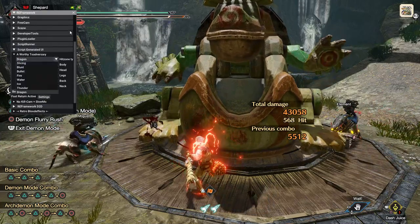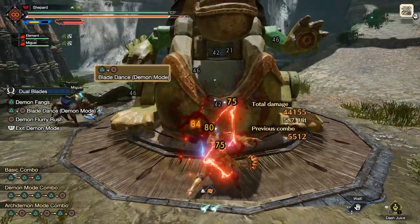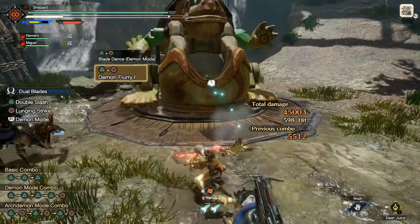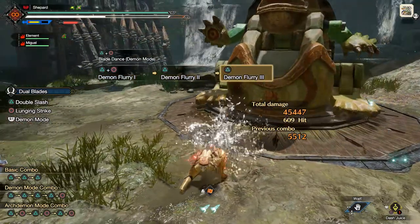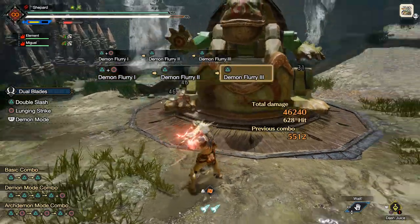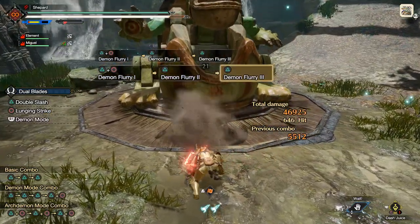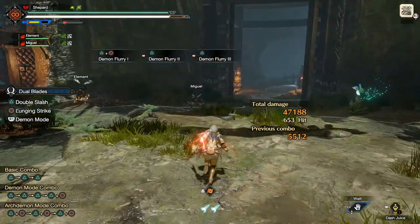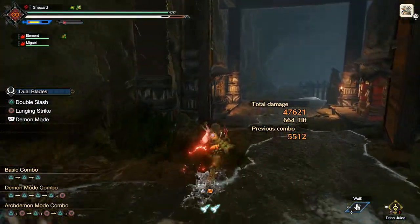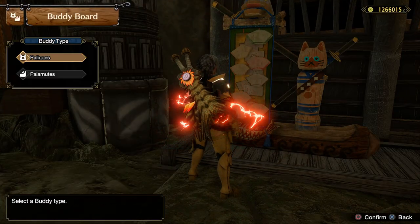I found something interesting in my testing: even though dogs attack at range, their attacks follow whatever attack type the weapon has. If they have a cutting weapon it does cutting hit zones all the way through, even on their silk binder piercing shots. Likewise a blunt weapon does blunt damage even on a piercing shot. Blunt attacks do KO on monsters, so if you're hitting the head enough with an impact weapon you may actually get a free KO.